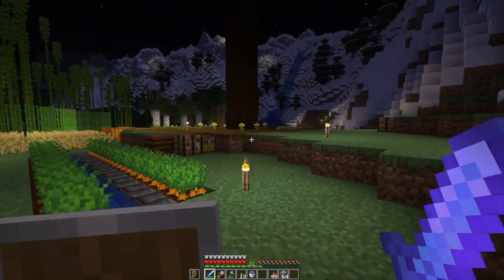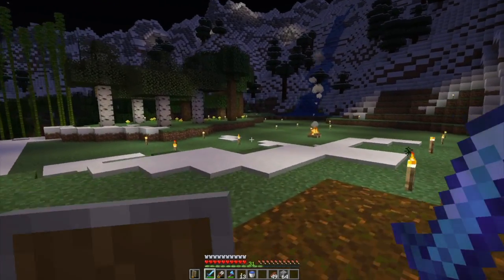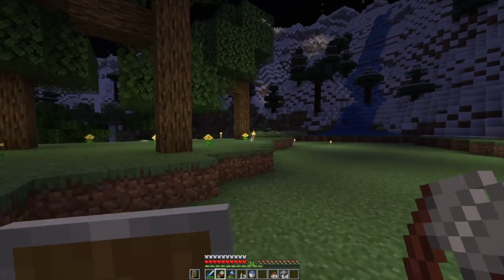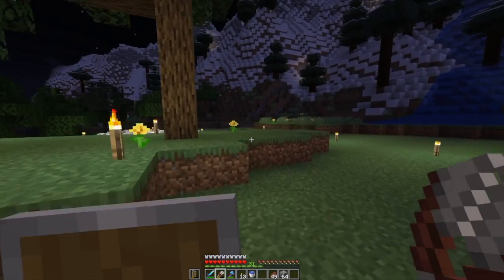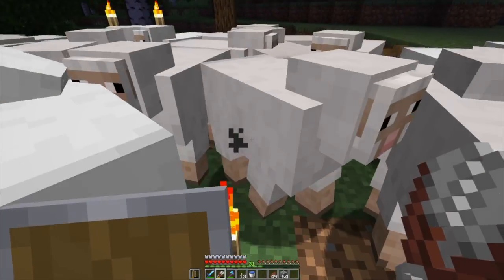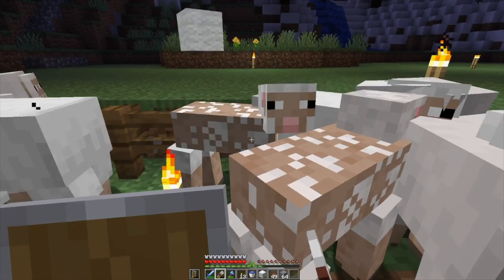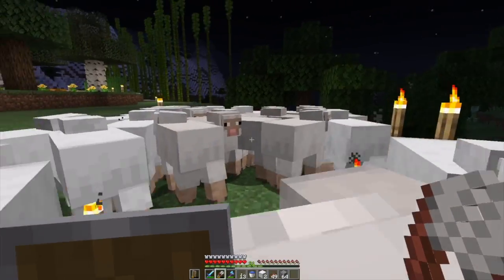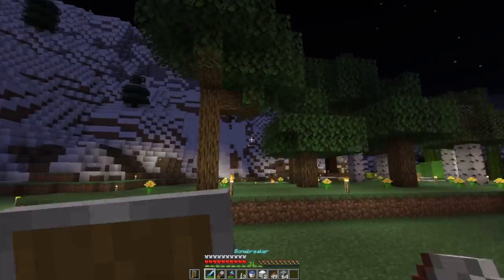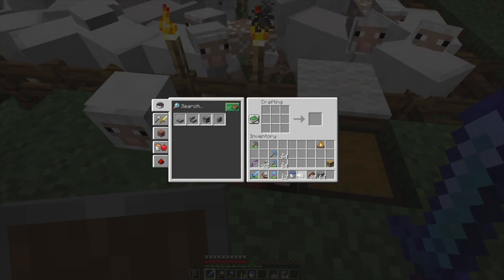I probably have some carpet, but there's a bunch of sheep over here so we can get some wool. I got clippers. Let's go get some wool and let's make some carpet. I should probably dye it green, but I only have a few cactus so far — that should be enough. And I can make a carpet like this. Excellent.